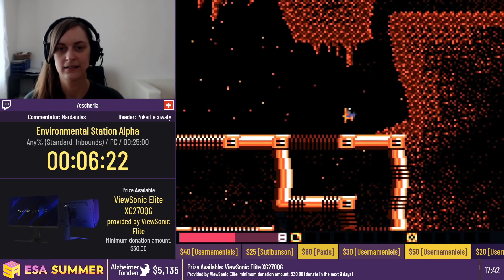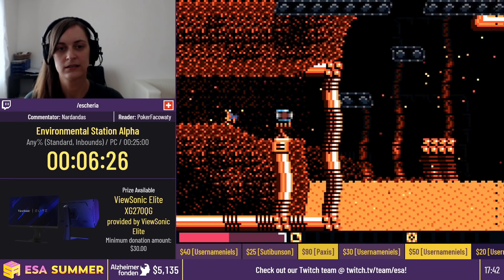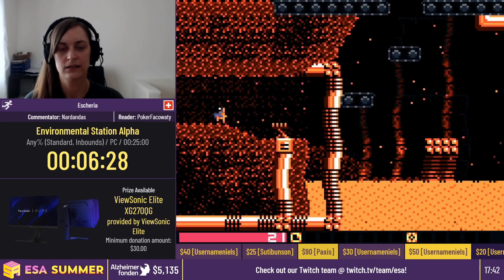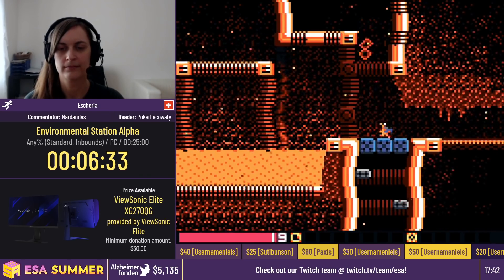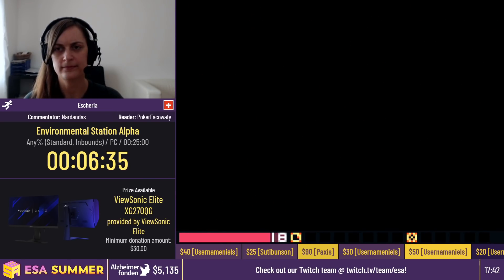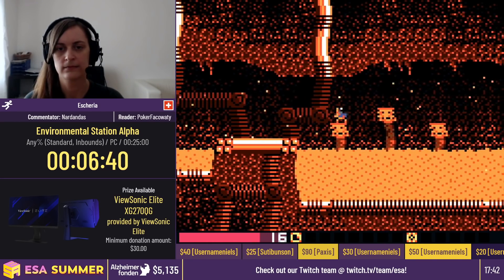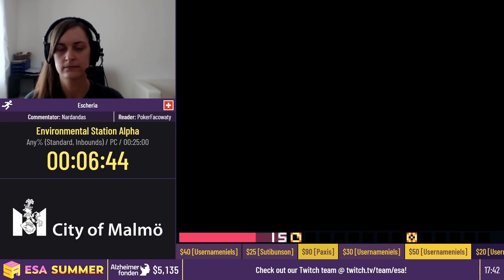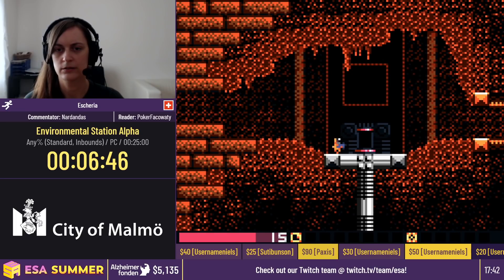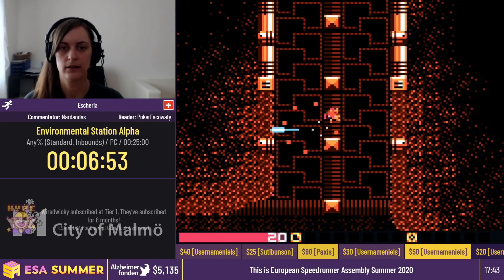Here we are in the volcanic sector. You'll notice that we're taking damage now. Escheria is going to go up here and get an extra health tank. This is just safety because some stuff coming up gets pretty scary — more toward the end of the game. You'll notice we've been taking damage this whole time. If you do not get that health tank, the damage gets you quite low. I think 8 HP is the minimum.